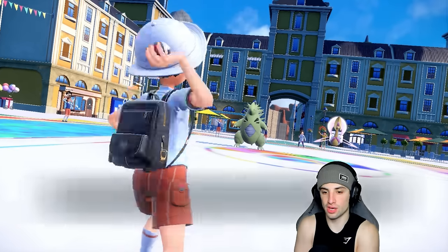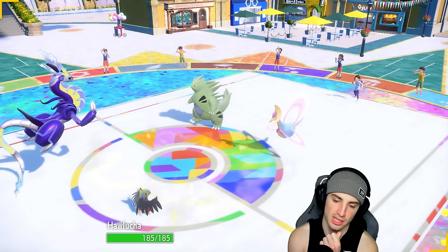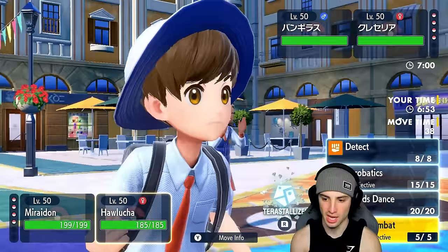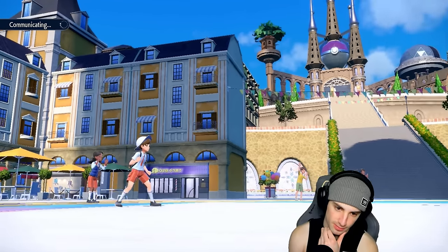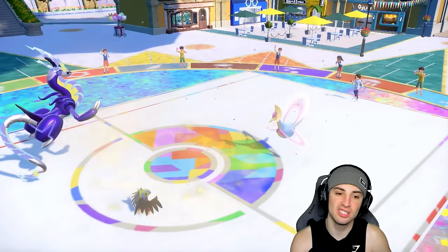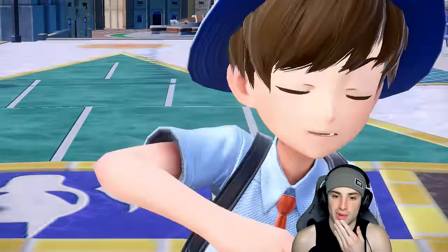They lead Tyranitar and Cresselia. I might just double down into Cresselia and not allow Trick Room — I might Tera my Hawlucha so I don't die to a Rock move. We're going into Electro Drift and Acrobatics — could go Swords Dance but I really want to remove Cresselia. Going into Close Combat might not be best if Tyranitar Protects or uses a Flying Tera. If I can dump on Cresselia to cancel Trick Room we'll be fine. They withdraw Tyranitar — going into Rillaboom.